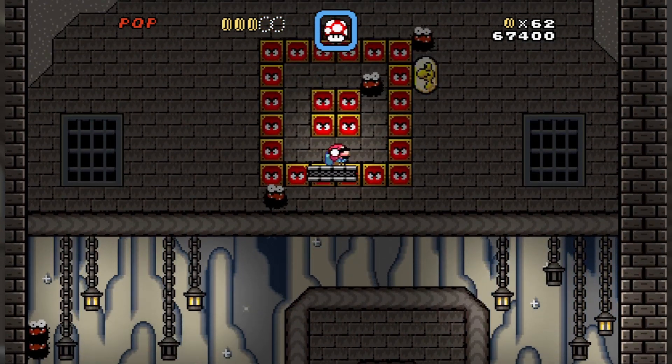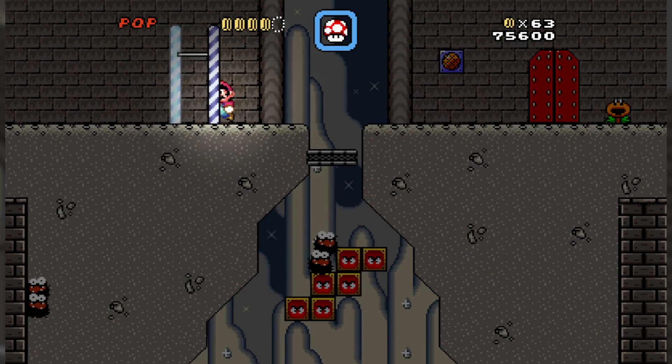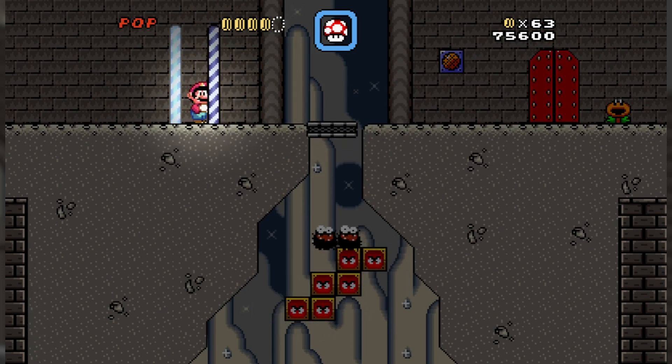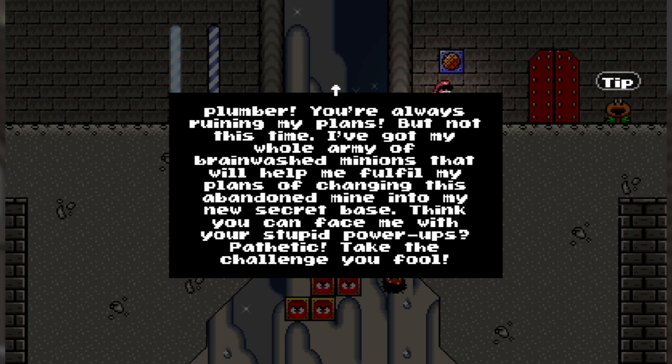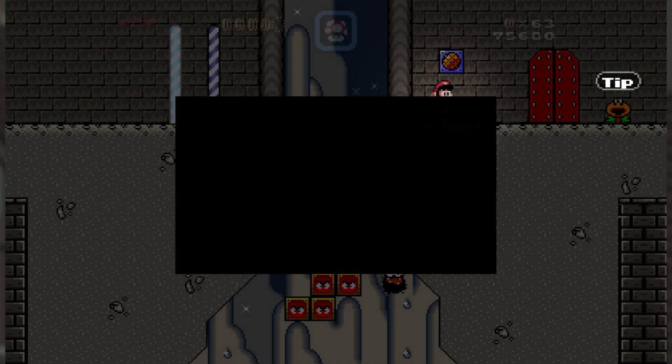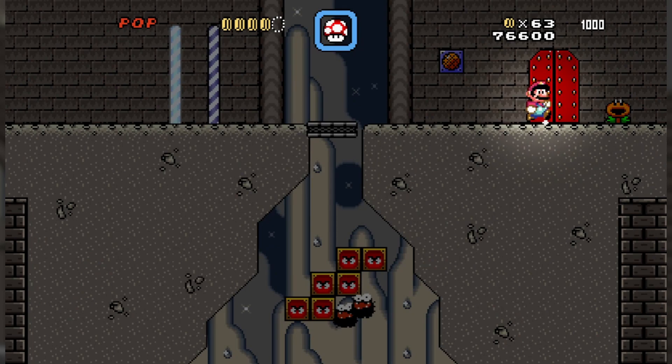I do have my mushroom this time. Got it! When I played this last time one of the fuzzies just flew to the right side, so unfortunately you don't get to see it here. Then Boom Boom says: 'You stupid plumber, you're always ruining my plans. But not this time — I've got my whole army of brainwashed minions to help me fulfill my plans of changing this abandoned mine into my new secret base. Think you can face me with your stupid power-ups? Pathetic — take the challenge, you fool.' I mean, I don't have a choice, dude. The talking flower says you'll have to spin jump on fuzzies in the boss room so you don't fall into lava. Don't do this immediately after entering the room though. Good luck.